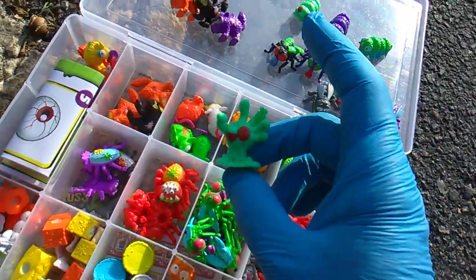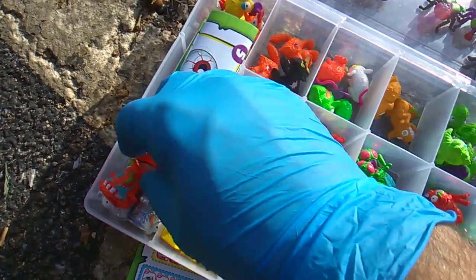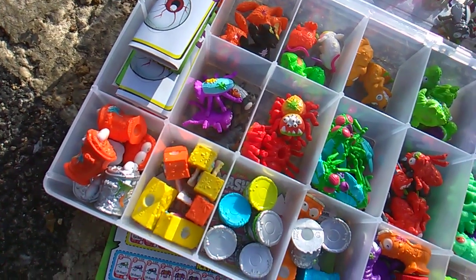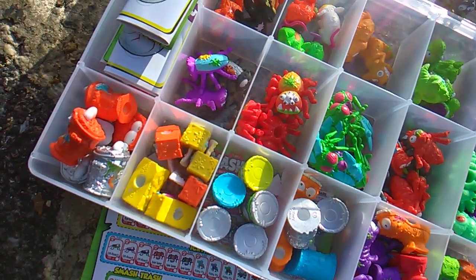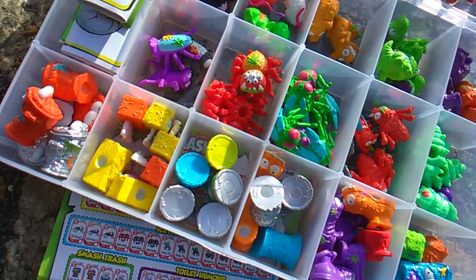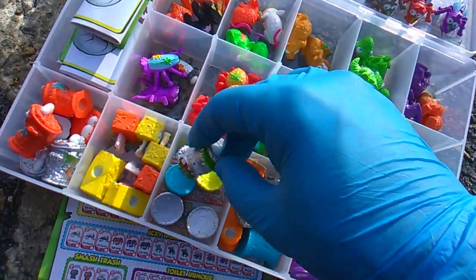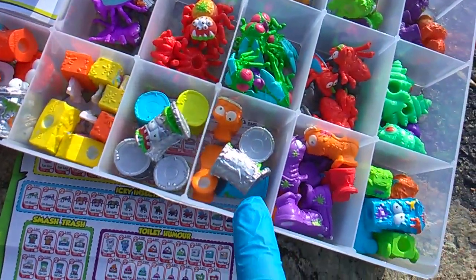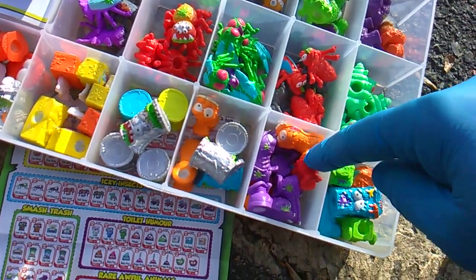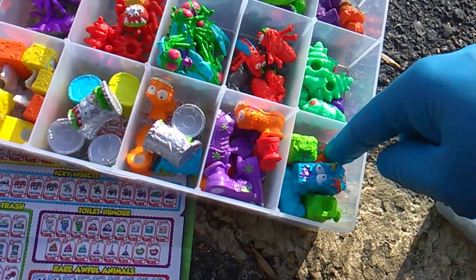Next category down is Smash Trash. Trash Can Man — silver and orange; the third color is going to be glow-in-the-dark. Tish Ooze — it's orange, yellow, and blue. Old Can — I do have all three: orange, yellow, blue, and silver. This is the cell for Fowl Fish — I don't have any of the Fowl Fish. And then the shoe: purple, orange, red — have all three. Wheely Gross: green, blue, and orange — we have all three.